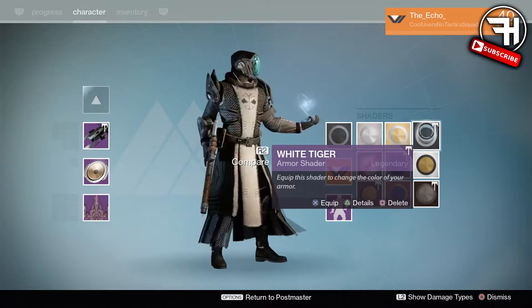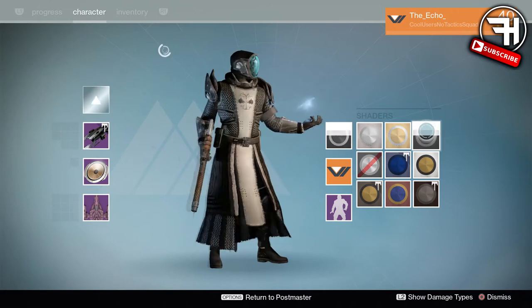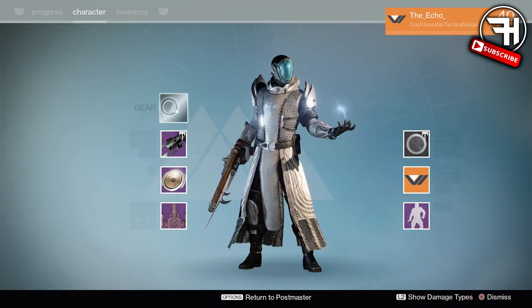Basically guys, this is a flipped version of the old guard shader from year one Moments of Triumph. On Warlocks this is going to look white, and on Hunters and Titans it's going to be black with little bits of white. It's got like little bits of tiger-y, snow leopardy print on the side and it's really awesome. It's a legendary one.